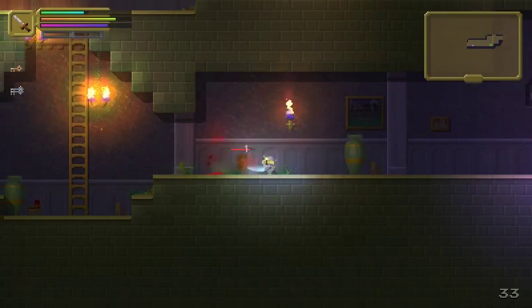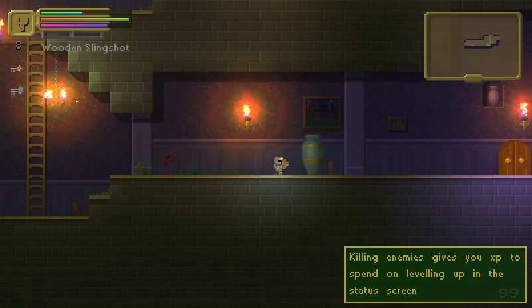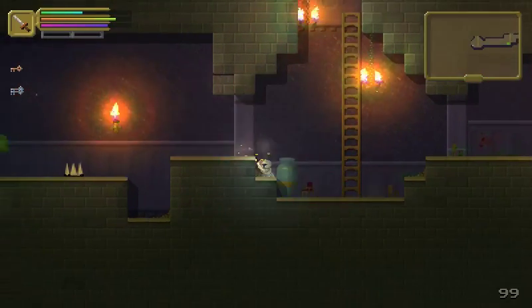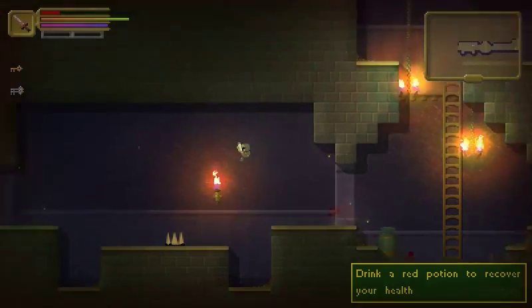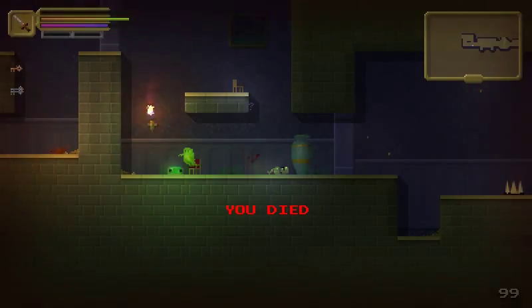So you're a little dude — excuse me, that hurt — and you get a sword and other weapons. Switch between your weapons with the shoulder buttons. We're just going to use the sword for now because it doesn't have ammo. Be sort of unusual if a sword had ammo. So there are traps in this game!